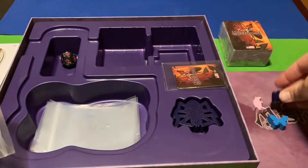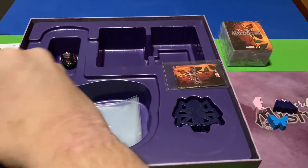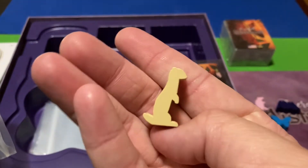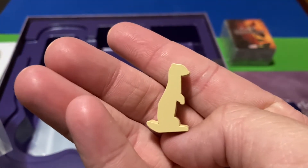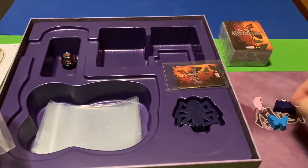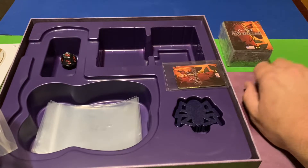Spider lanes are another critter you can play as. The fourth critter, which is probably the coolest in the expansion, is the stout. Stouts are in this expansion, so if you want to play as a stout you're going to need this expansion. Four new critters to play as — very, very cool.